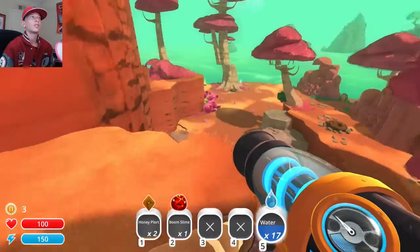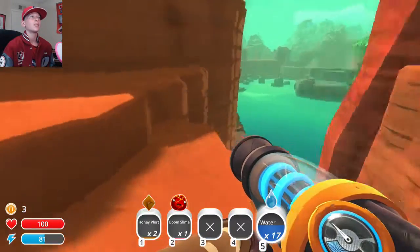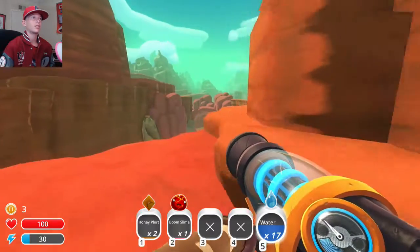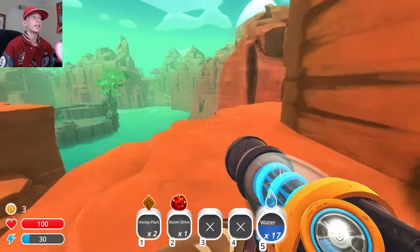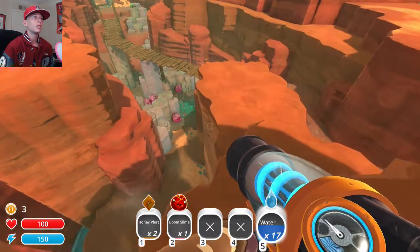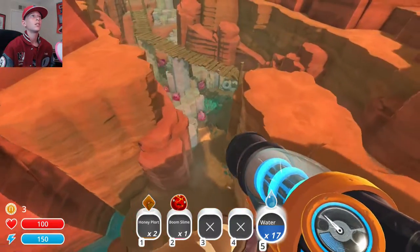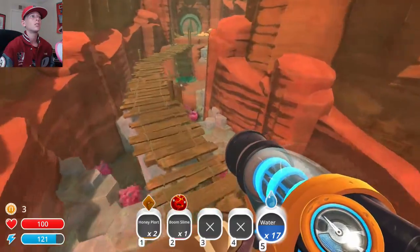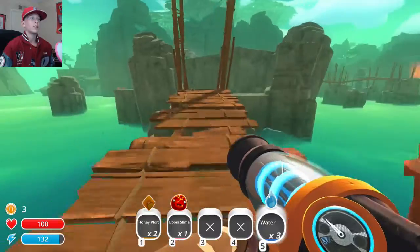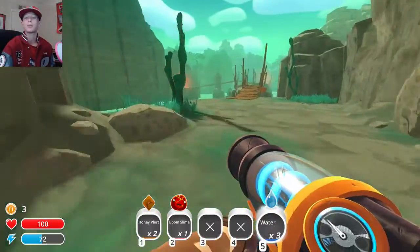Is this where we started originally? Wait, where the hell are we? Is there anything up here that I can go to? Okay yeah, this is back in the original area. Did I just waste a goddamn slime key? Is there something down here that I should know about? Well, whatever. So we're going to head back to the Moss Blanket. I thought that was actually going to be worth something, but it wasn't.